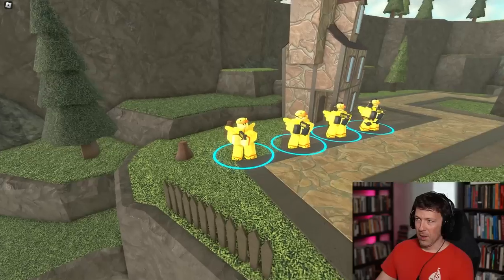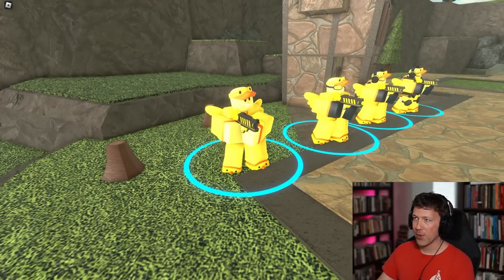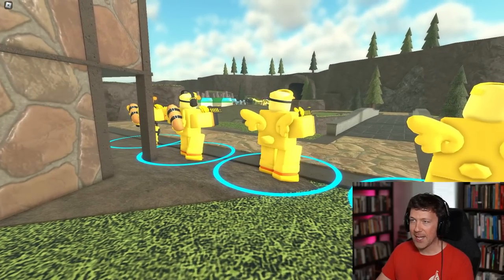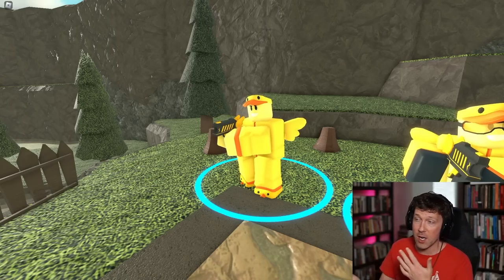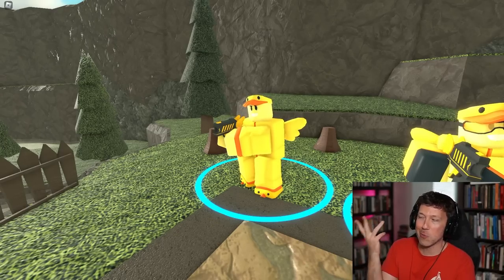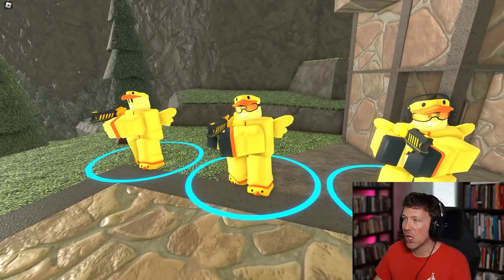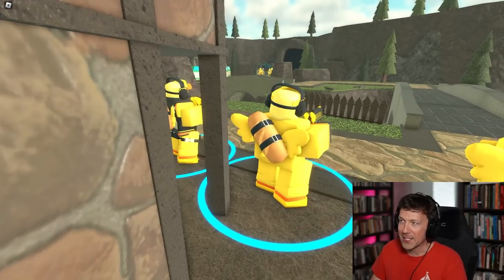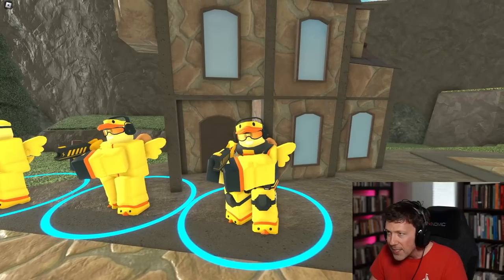Now we're taking a look at the ducky electro shocker. This guy is way too bright on this map. Level zero: just like the other ducky skins, these guys all have wings and tails and the big piece of bread. The electro shocker gun has wings on it. Level one: eye protection and gloves. Level two: gloves, a headset, and a big old piece of bread. Level three: knee pads and a tactical vest.